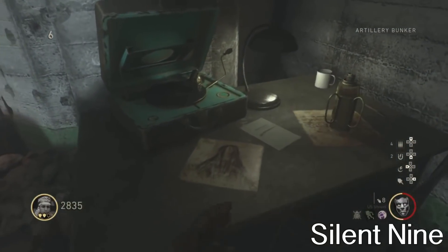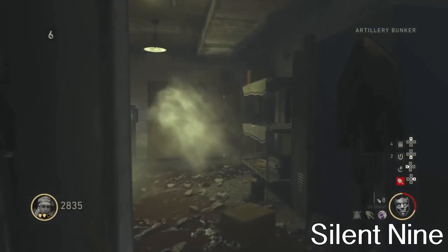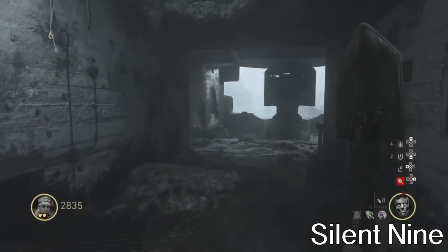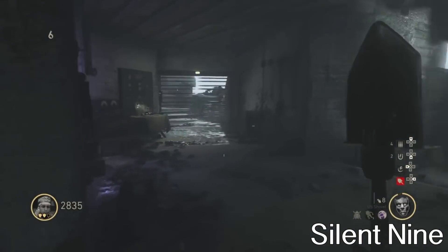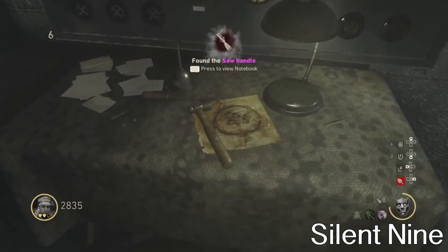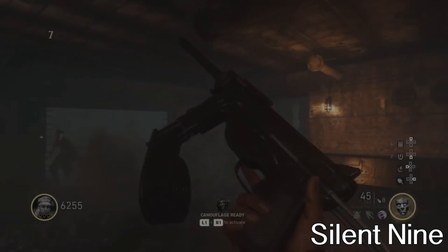There are three locations for the first part. One is on top of this table right here, the next one is on top of these beds all the way over here — it's usually on the bottom bed — and the last location is all the way over here on top of this table right here. Once you've checked those three locations you should find it, and it's called the saw handle.